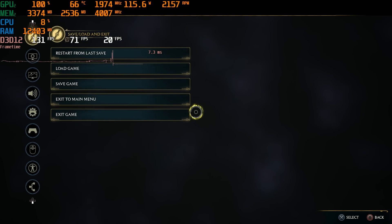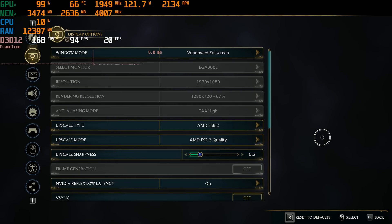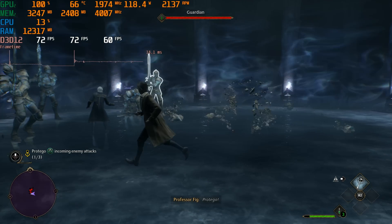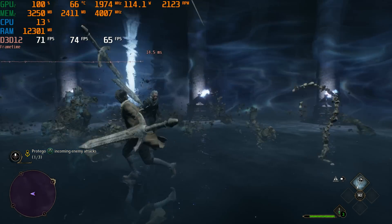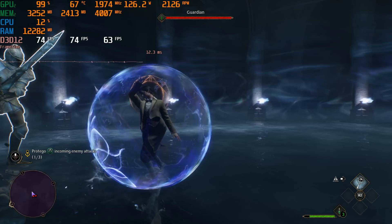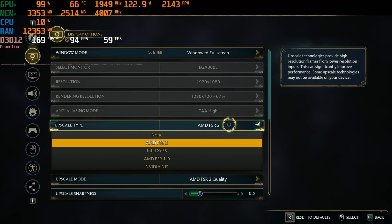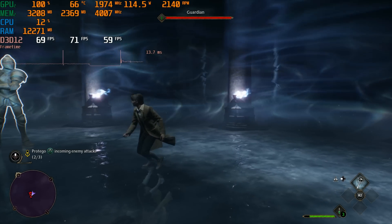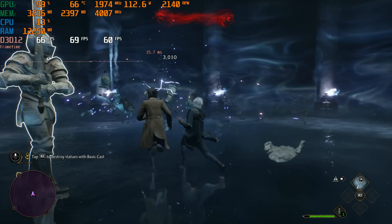Let's compare XeSS to FSR 2 quality directly. It's looking like FSR 2 quality may actually be giving a better framerate — we're mid-70s with FSR 2 quality at medium settings. Going back to XeSS, we drop down into the 60s. Pretty similar results overall, but it'll be interesting to play with both options.